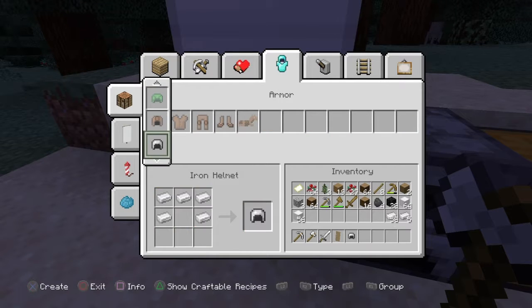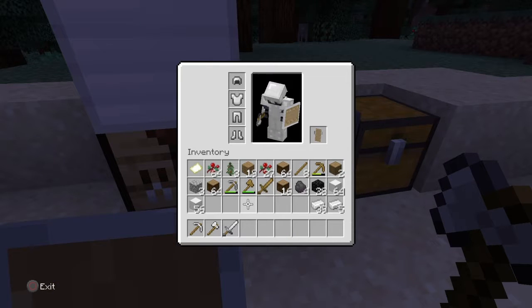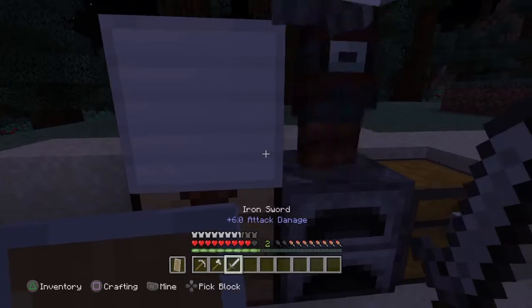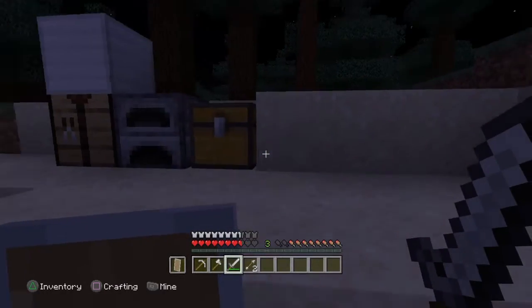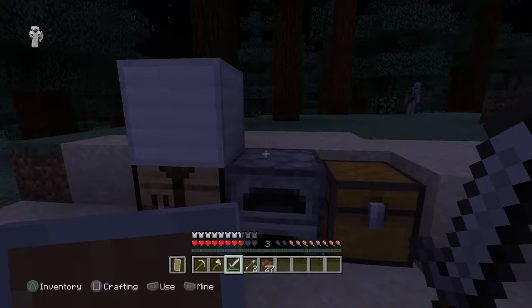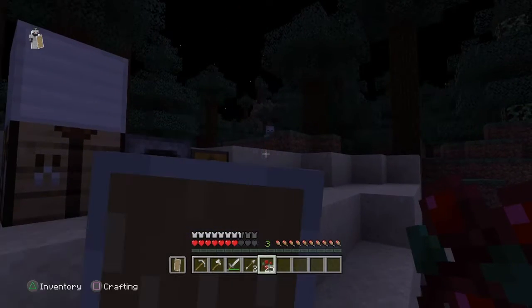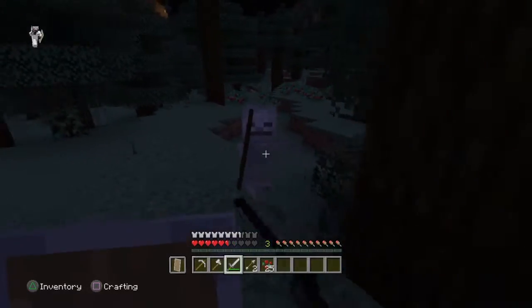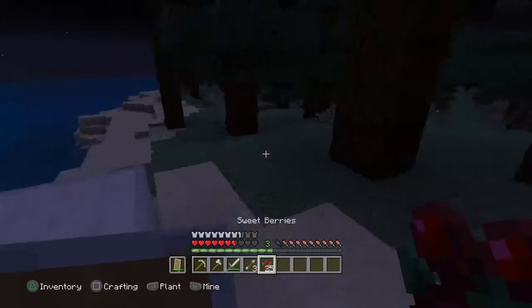Here we go - we'll also get our gear and we will now equip all of our armor. And what we can also do is since we no longer need these we can actually put them in the chest. And I believe we have collected our stuff just in time actually, because now we're starting to get quite a lot of mobs spawning.